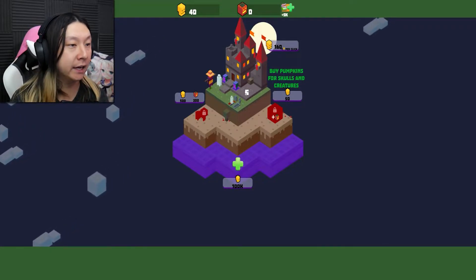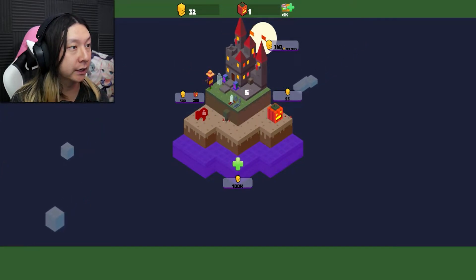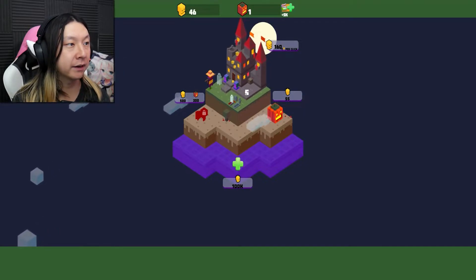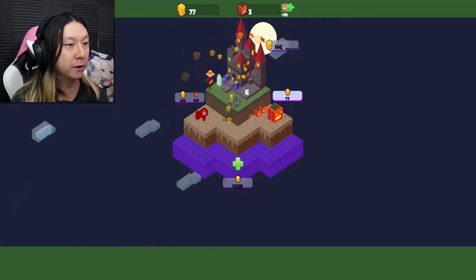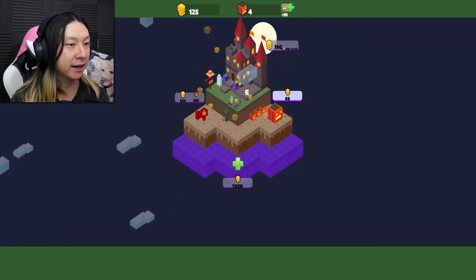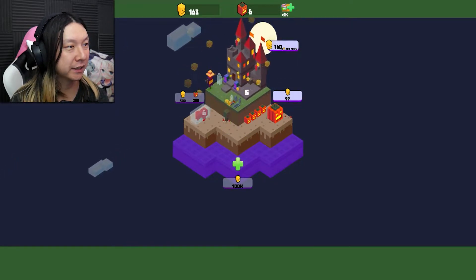Buy pumpkins for skulls and creatures — so we need pumpkins. 50 skulls will get us some pumpkins which should allow us to generate more and more skulls automatically. And then if we click in tandem with that, we should be able to get even more faster and also get to a point where we can unlock more units as well. Look at this little pumpkin patch growing here — I love that, that's actually really cool.